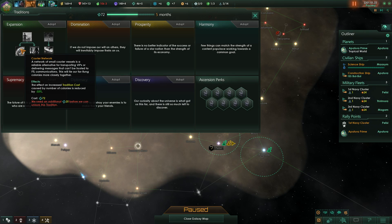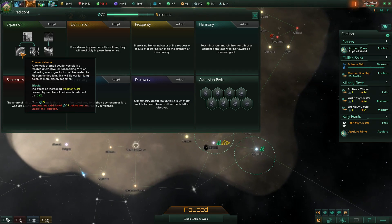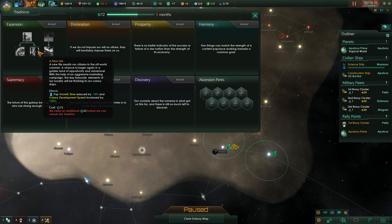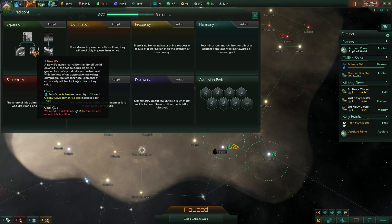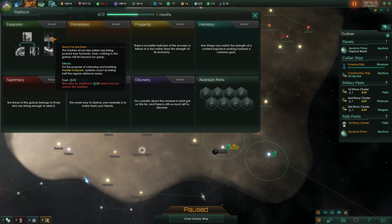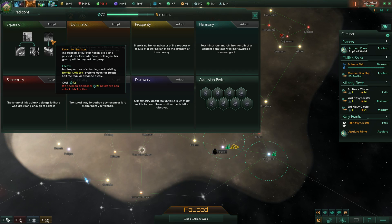Then there's the tradition cost, which grows exponentially with the amount of pops and planets you have. This tradition reduces and slows down that increase as you expand. Probably the most powerful one reduces pop growth cost and also increases colony development speed by 50 percent, which saves you a lot of energy credits early on and allows you to expand a bit faster. Reaching the Stars is also extremely powerful because your frontier outposts and colonies cost much less in influence - the distance from your existing territories is halved for the purpose of counting the cost.